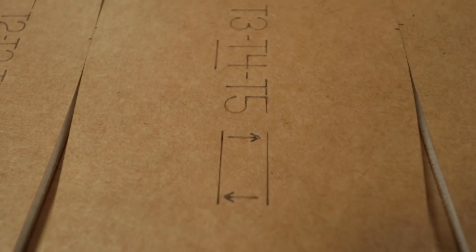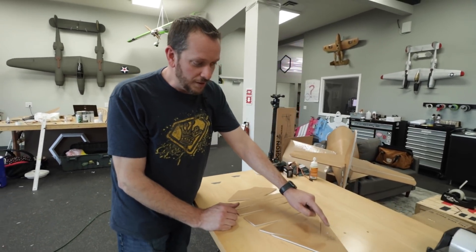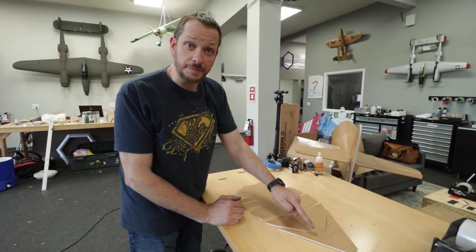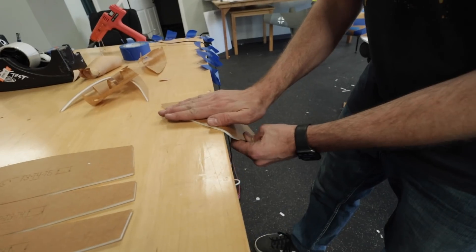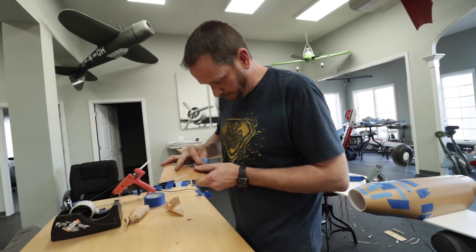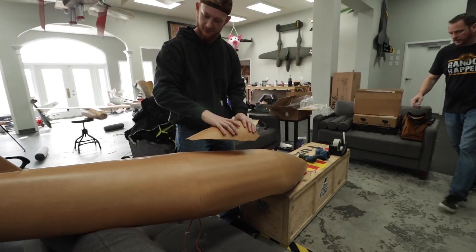What John has done is created a whole bunch of different symbols so you can easily read what the piece does and know where it needs to go without going through a complicated build video. For example, you have your star which means you start here, peel the paper, form this to a half moon, and then T6 connects to T5. This way you know exactly where to start and what pieces to join. I'm simply going to start here, peel it, mold it, and join it to T5, then do the same process through T4 and so on until I have a nice canopy ready to put on the plane.